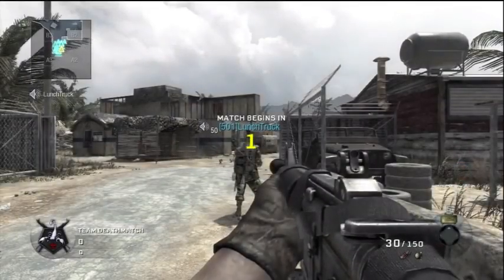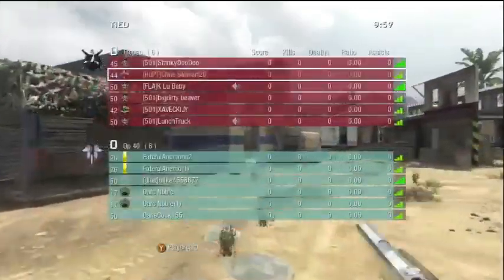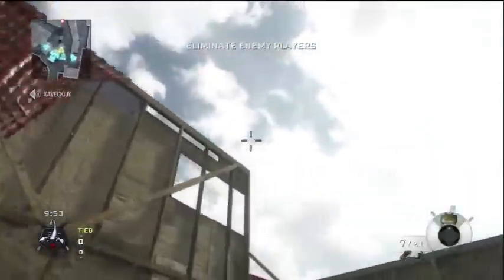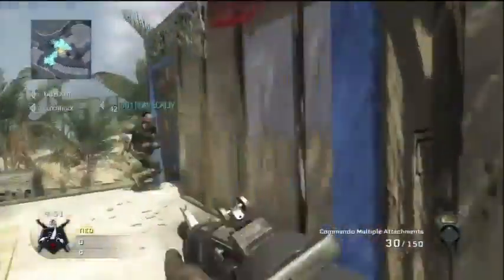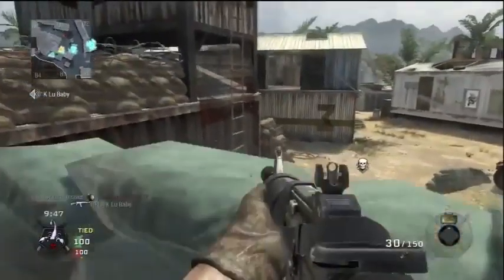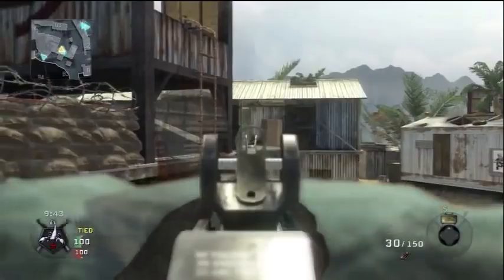What is up guys, I'm gonna do a quick firing range TDM breakdown. We spawn on this side — top wood itself is quite easy. This is a Commando gameplay again, and what you're gonna want to do is go top wood or trailer side.